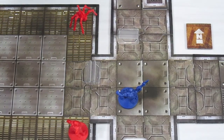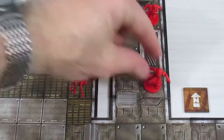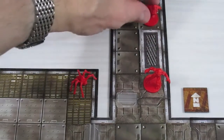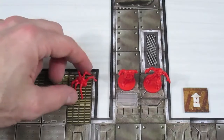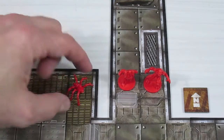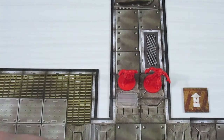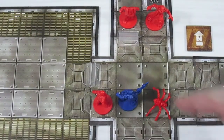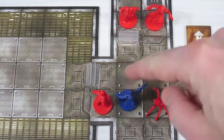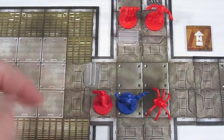Now it's time to move figures. The imp moves one two three four and tucks over here. The zombie moves one two three. The spider goes one two three four five to this side. The second zombie moves one space. So the spider manages to get on this side and the zombie just moved one space.